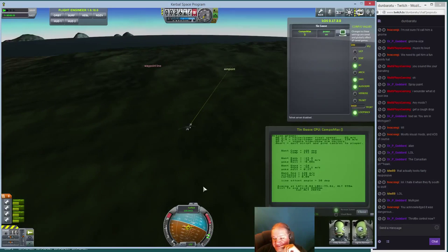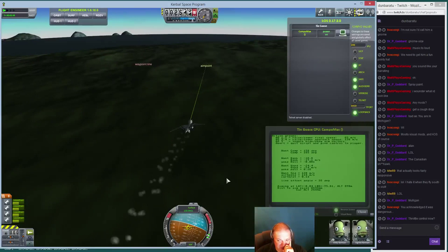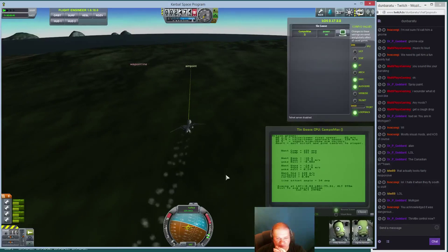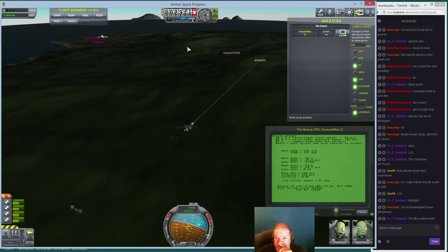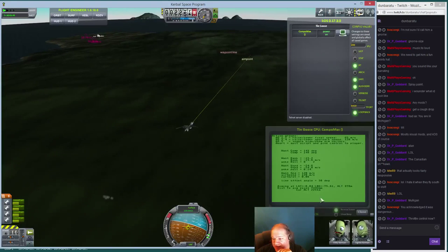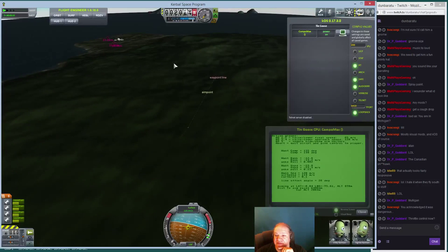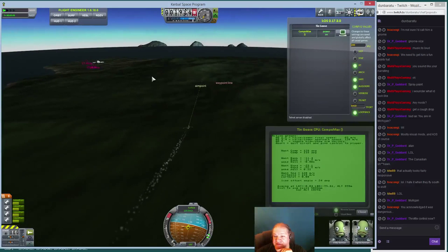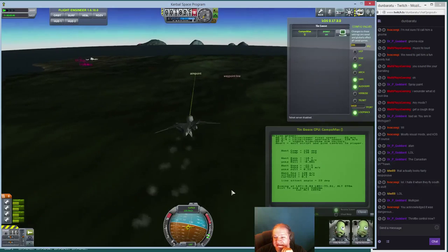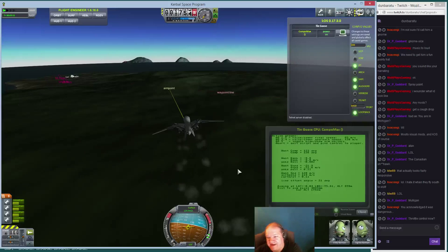The script automatically does throttle control as well — that was done last episode. I changed the throttle control to a PD controller instead of a PI controller, and it works way better. As my angle to this spot gets closer, the aim point moves further up. The display shows the angle — currently 29 degrees — between me, this point, and this point. As that gets smaller, the aim point moves closer to the head, and the ship curves nicely right in line where I want it.